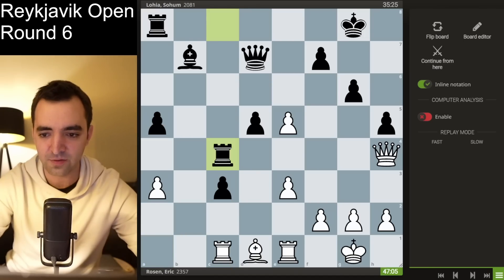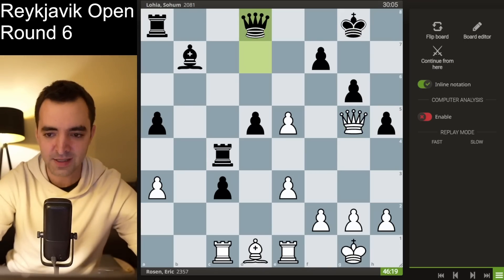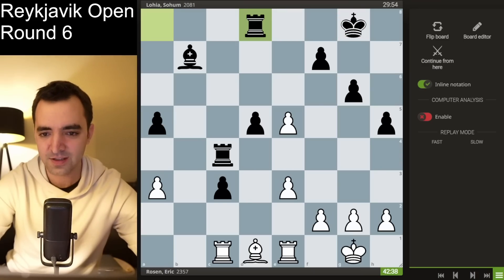Black is constantly trying to not only defend the c-pawn but make it a weapon, and I'm trying to blockade it and eventually win it as a weakness. He started with rook c4, hitting my queen. I play queen g5, now aligning with the king and pinning the pawn, threatening bishop h5. But he simply plays queen d8, offering the queen trade. At this point I don't really have a choice other than to take it — I didn't want to play queen h6, I thought that was going a little too deep. So I took on d8 and he takes back.